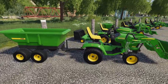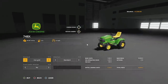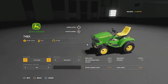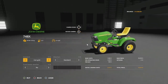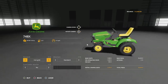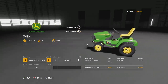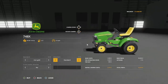First up, let's take a look at the tractor itself — the John Deere 748x. Is it a mower? Is it a tractor? It has 60 horsepower, 25 liters of fuel, 15 miles per hour, and it also drives backwards very quickly, which is phenomenal. Customization options are through the roof: iron grid on the front, back weight, front weight, front weight with iron grill, back weight with iron grill, or none of the above.